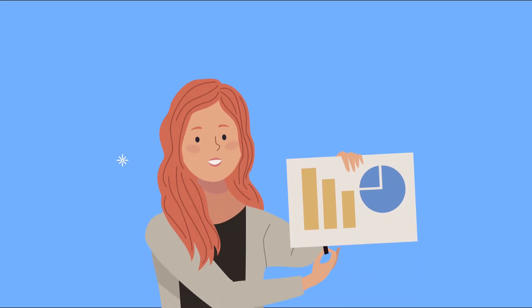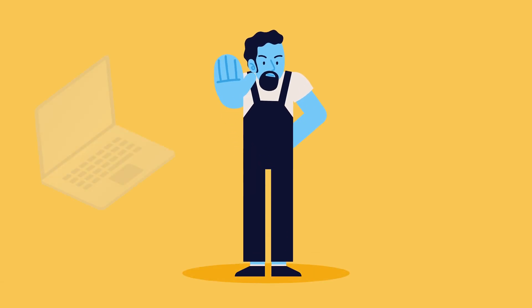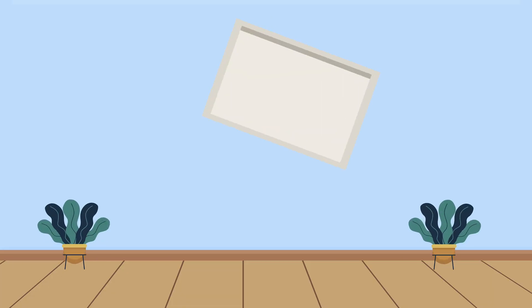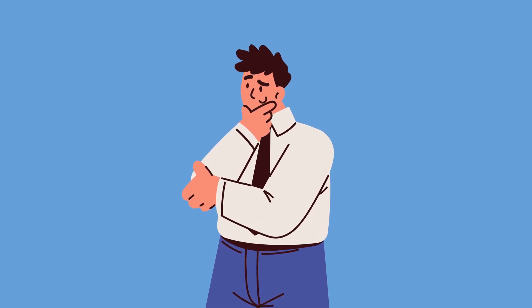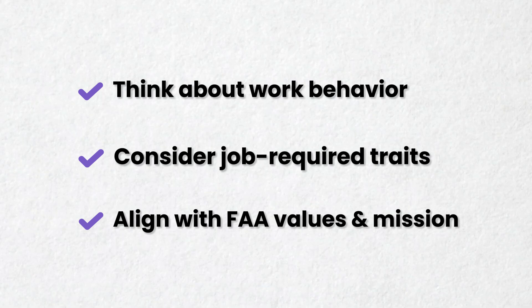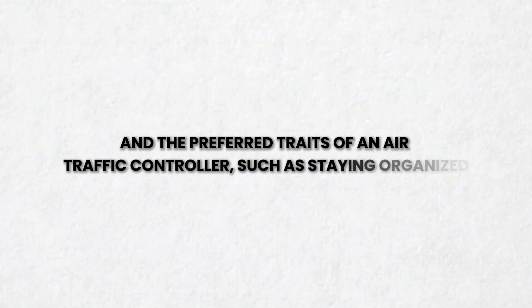One of the biggest myths about personality tests is that there are no right or wrong answers. But let's be clear — this test is used for screening purposes, not just as a fun personality quiz. It definitely has right and wrong answers. To answer correctly, first think about your work behavior, not just your general personality. More importantly, understand what characteristics are required for the job and answer accordingly. Always keep in mind the FAA's values and the preferred traits of an air traffic controller, such as staying organized, remaining calm, and handling high-pressure situations.